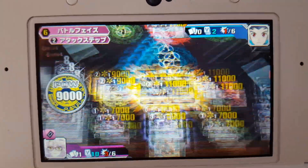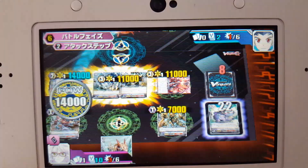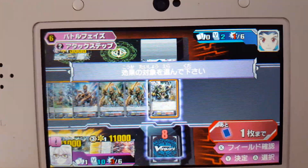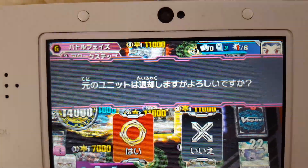We're going to sac the starter. The starter's effect triggers — the starter allows us to counterblast 1 and search for a copy of either our vanguard or our legion mate on the vanguard circle and call it to the rearguard. So we're going to search for a copy of our grade 2 and call it over here.